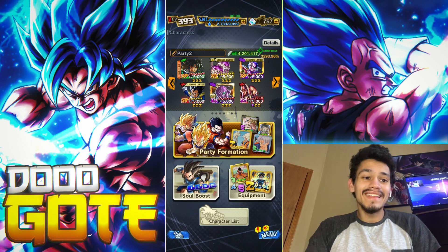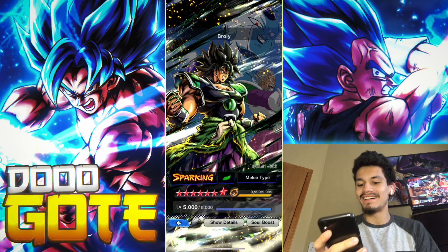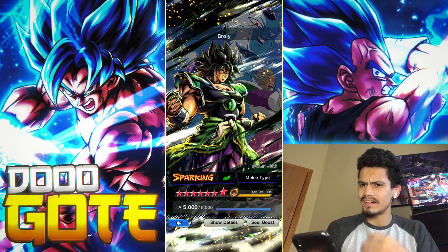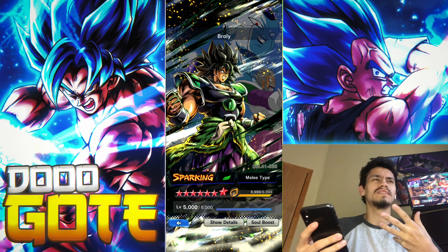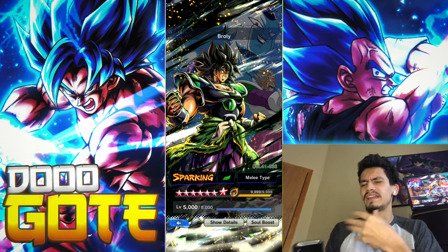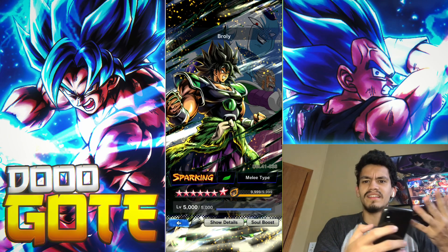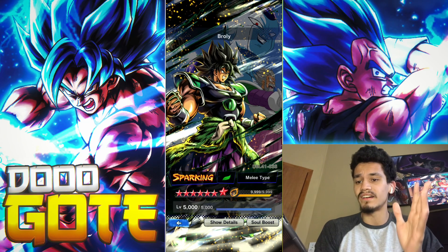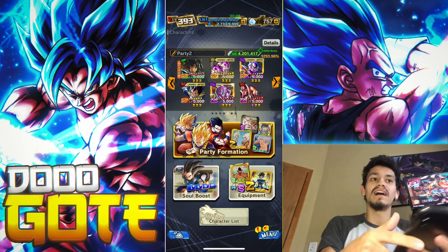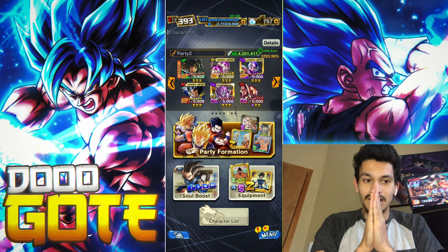In this one we're going to be using a 14-star Broly. This is technically his Ikari form because this is when he's enraged — it's as if he were in his ape state of the Saiyan form, but he's in his base because Broly has no tail. So 14-star Ikari Broly.